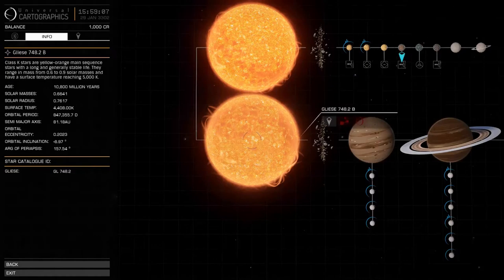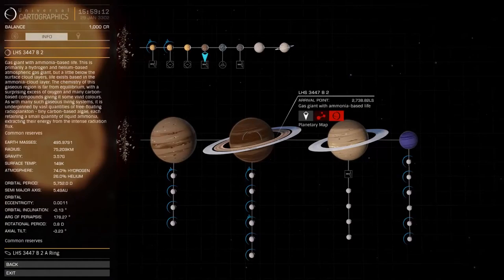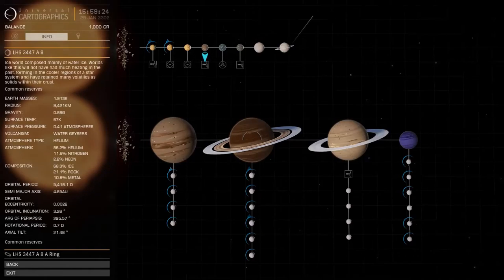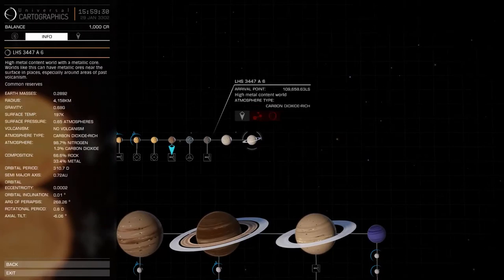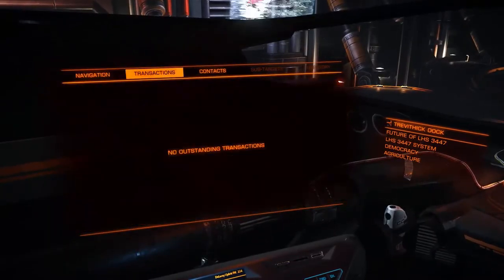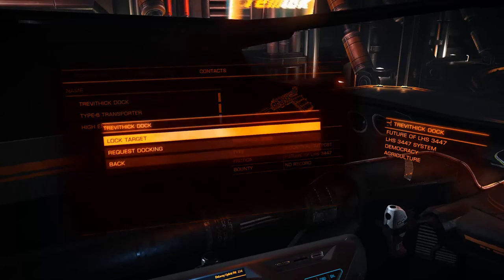One problem with this system is when you jump in you come near this one here, but the stations you'll want to use are over here and end up being about a hundred thousand light-seconds away, which takes maybe 10 minutes to travel. You get better equipment at these stations anyway. So this system is not ideal. Transactions is where your bounties and things will be recorded. Contacts is where you can request docking.